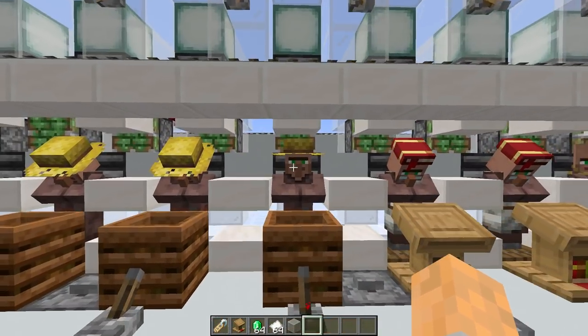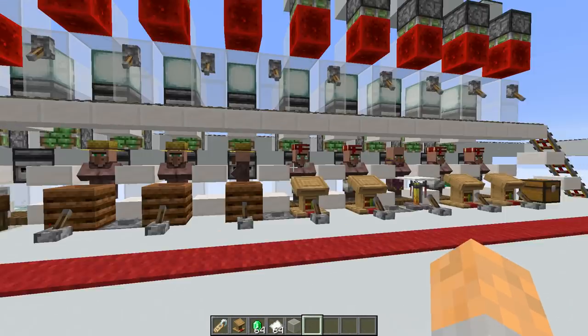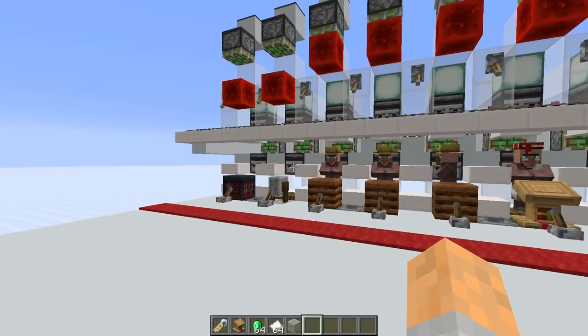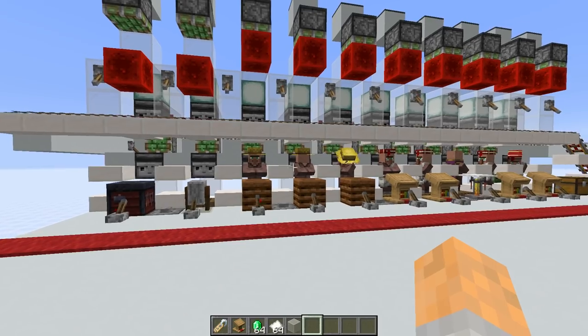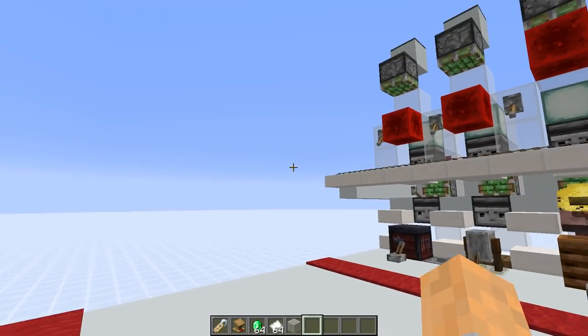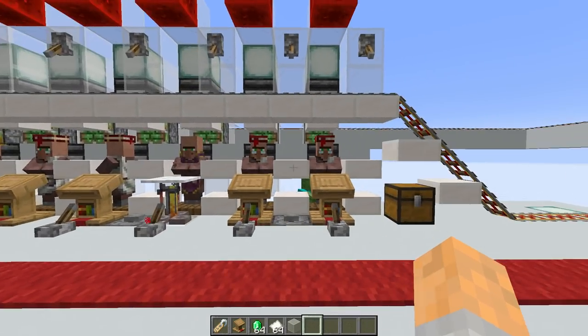Once you've got your villagers in here we can trade with them, but the question is how we get them. I've made this trading hall in a straight line with 10 spaces. You can make this as big or as small as you like — there's no limit. You can make it in any shape: L-shape, U-shape, or multiple levels. It's totally up to you.